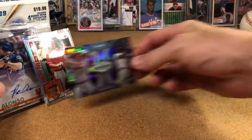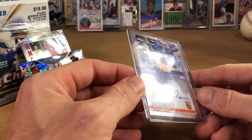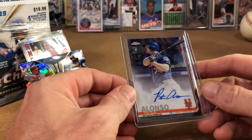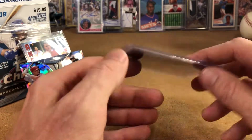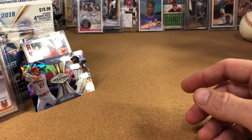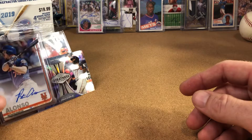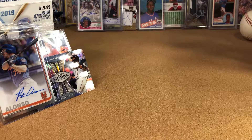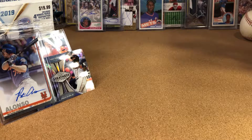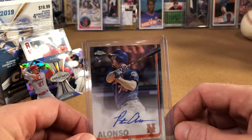But who cares about any of that nonsense — look what we pulled! That is awesome. That was pretty epic — one of my more favorite pulls that I've done in my own breaks. I just bought this box at Target. There's no guaranteed auto, there's nothing. Most of the time you open those up you're lucky to get a numbered card, and you get all excited about that. We hit a Pete Alonzo rookie — epic!